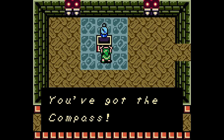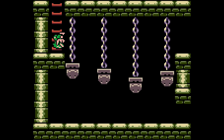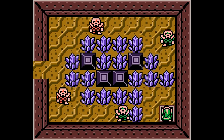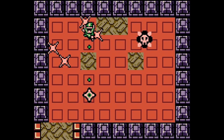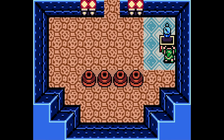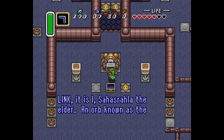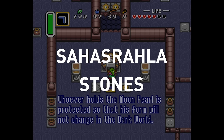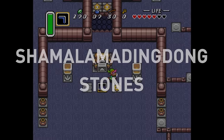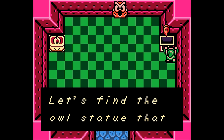The compass, for example, now shows the location of treasure chests on your map, and plays a chime when you enter a room containing a key. These features cut out the frustration of hunting down a lost key, and make the compass a much more valuable item to find. These bird statues work like the Sahasrahla Stones in A Link to the Past, but now you must first find the stone beak to hear the hint — that's one more thing for the designers to hide.